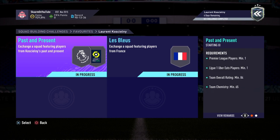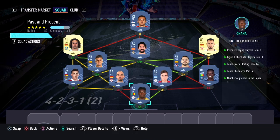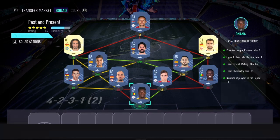Now let's move on to the Past and Present section — this costs around 31,000 coins to complete. No loyalty is required; even though the left mid does have loyalty, it does not affect this SBC whatsoever. Here are the players I used.